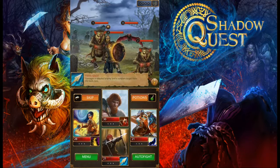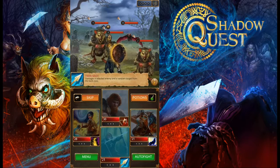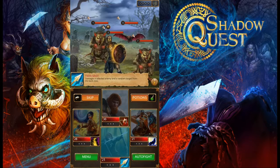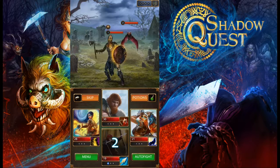We have our archer in the back row. The archer's back-row power is Twin Shot — it damages a selected enemy and a random target. We attacked the rat and he shot his second arrow to the rat in the background, cleaning out two enemies at once. He now has a cooldown so we can't use the archer again for two more turns.